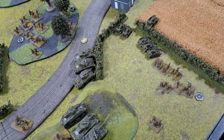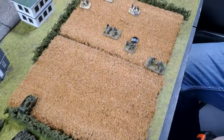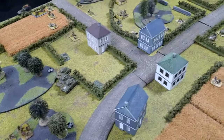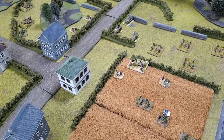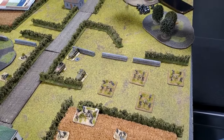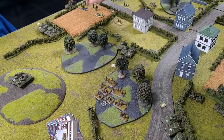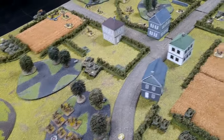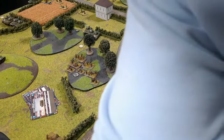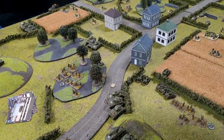SS Turn 2: The pinned unit gets a re-roll from the HQ — first attempt fails, second fails, they stay pinned. The Pak 40 needs a last stand — it passes. The 12cm mortars are veteran, the HQ spots and ranges in. Three hits on the Shermans: one fails the save but fails firepower, two bounces. The scout car remounts.